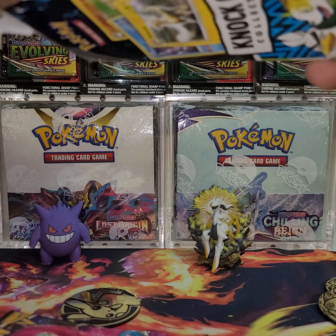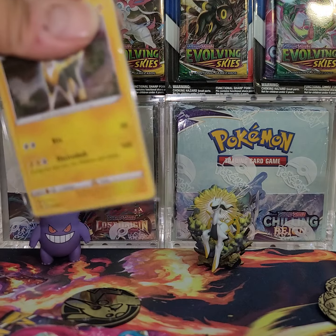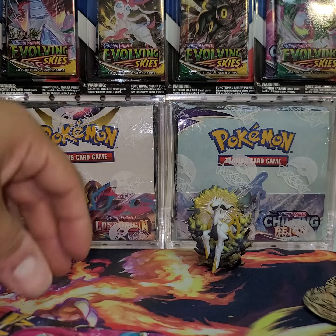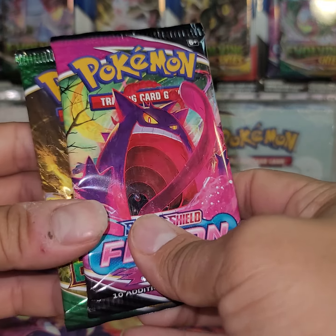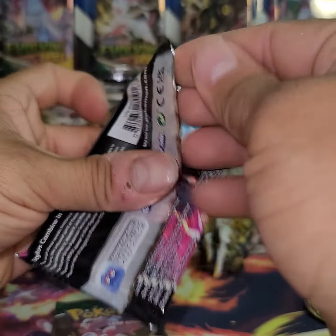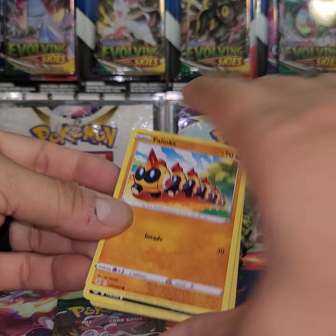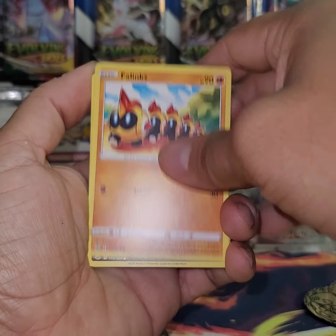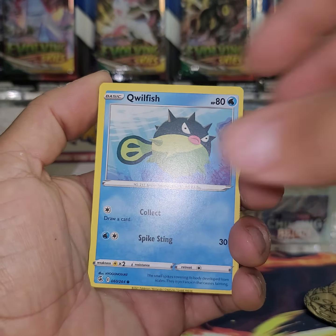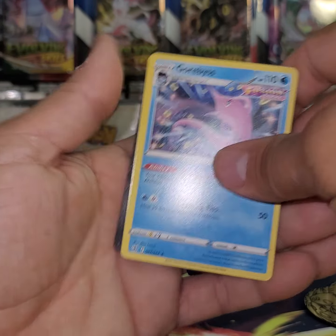There we go — the promos are actually held in place in this one, whereas the other one they were just kind of loose in there. There's the promos, it's a different coin — it's a Pikachu coin — and then, aha, Evolving Skies! So open that one last. These packs should have a little bit better luck because the last ones were pretty rough. That's the way you guys can determine that — I think it's a pretty cool little trick. Now you guys can be a little bit more careful if you're looking for Evolving Skies.